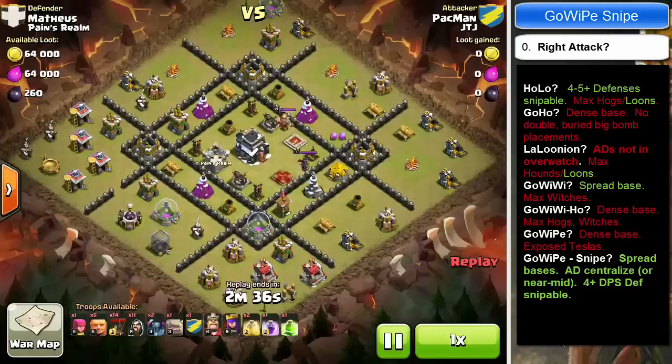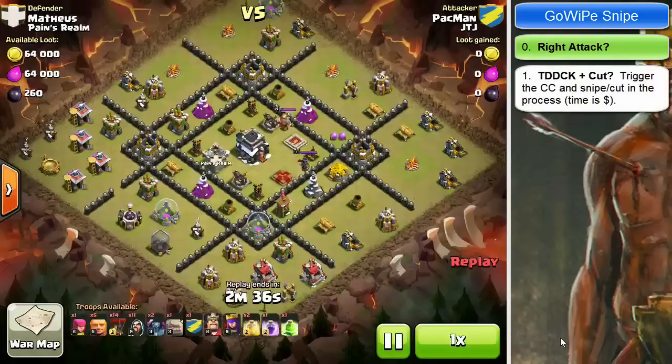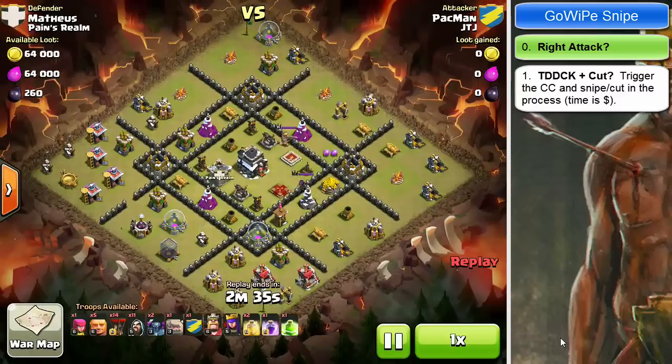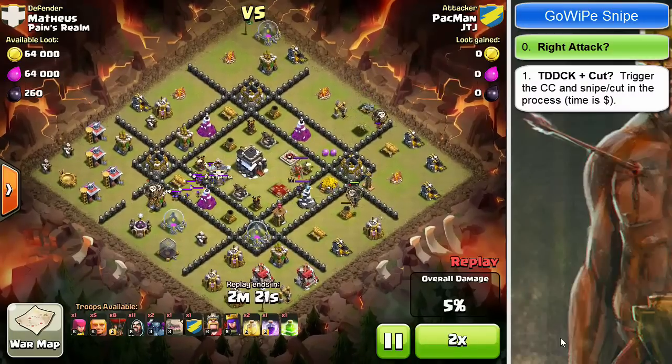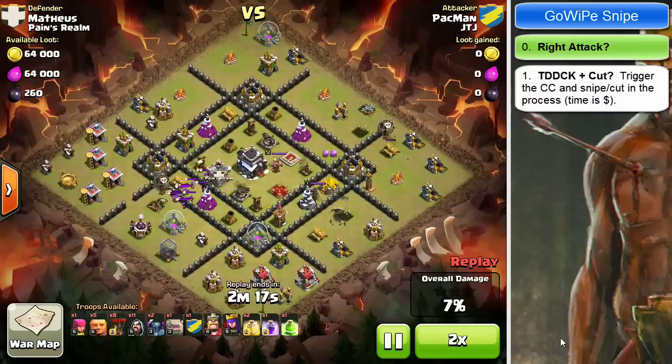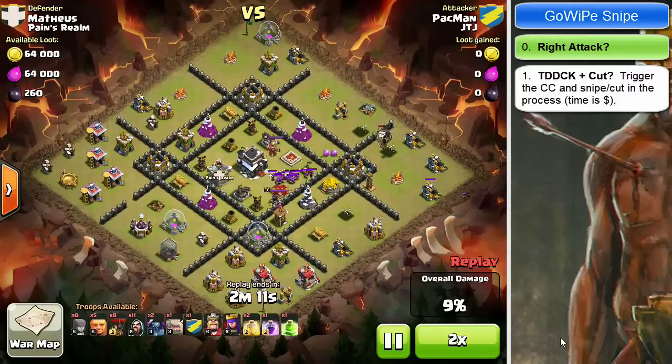Next we look at the T-Duck: trigger, drag, distract, and circle-kill the clan castle. You want to pull the CC while also thinking about your initial snipes — getting those down saves your clock and begins shaping the attack path for your go-wipe push into the mid. Pac-Man releases one loon at the cannon, drops two for the mortar, gets the tesla as a bonus, then a main force of three loons pulls the clan castle and draws it to nine o'clock. Everything looks good.